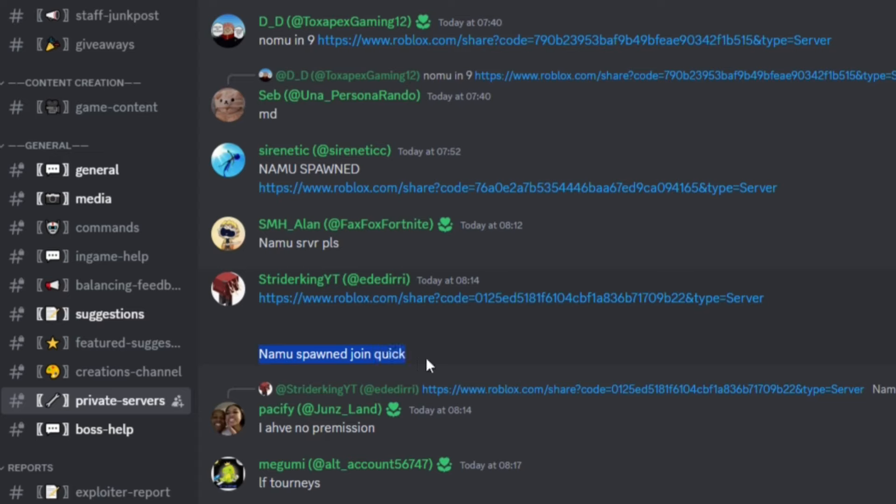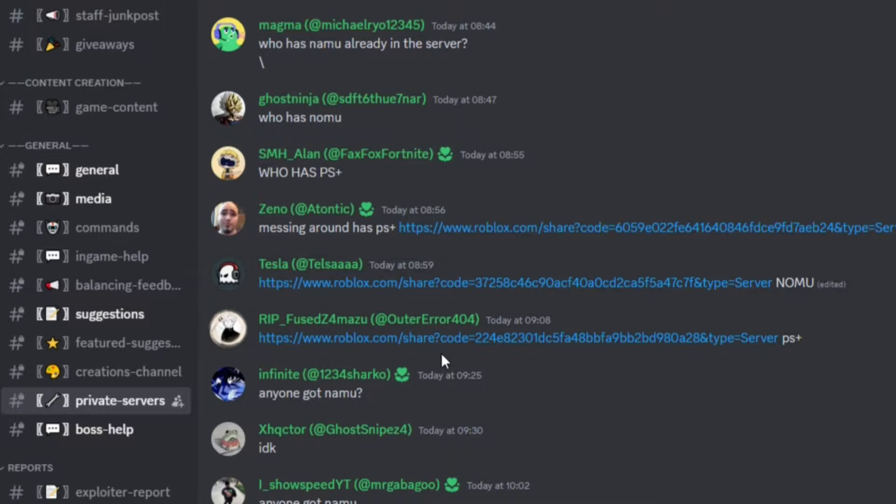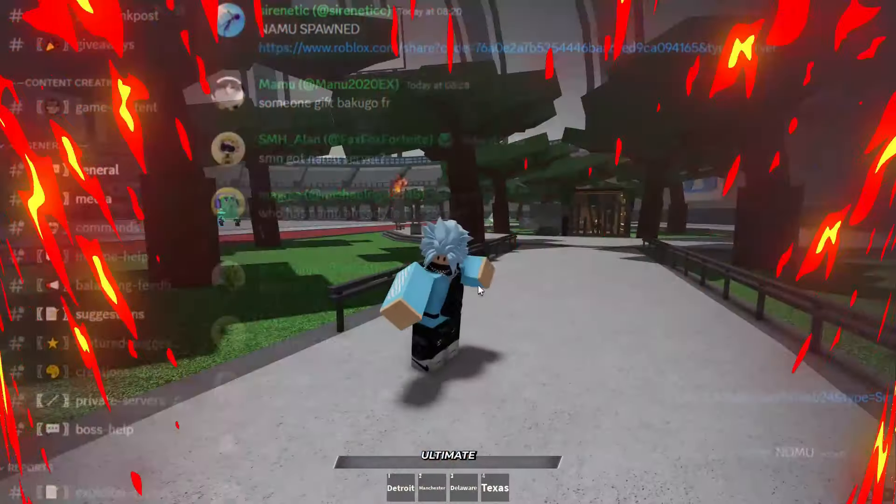Make sure you join a server with Namu in. If you want to join a server with Namu in, go ahead to the Discord server — people are posting private servers with Namu in. This is the best way to join. As you can see, Namu spawned and people are posting private servers to defeat Namu. Just go to the server and join a private server with Namu in.